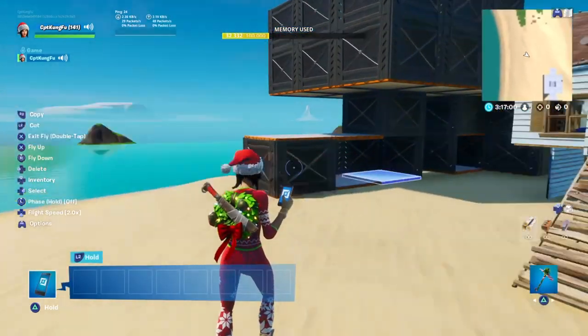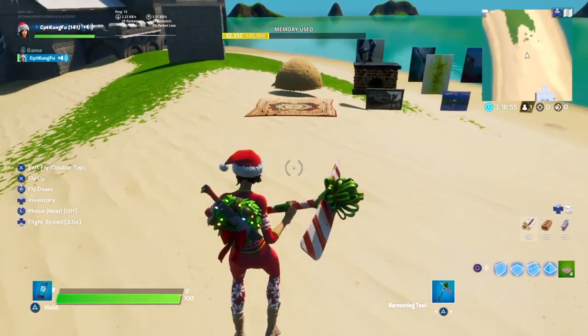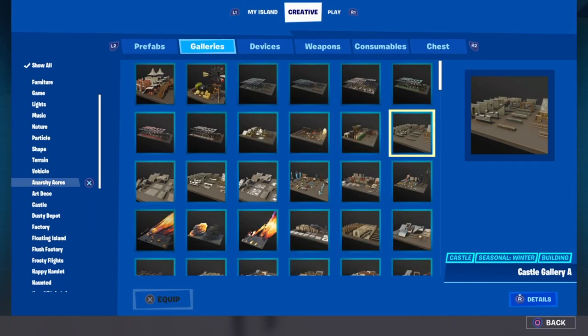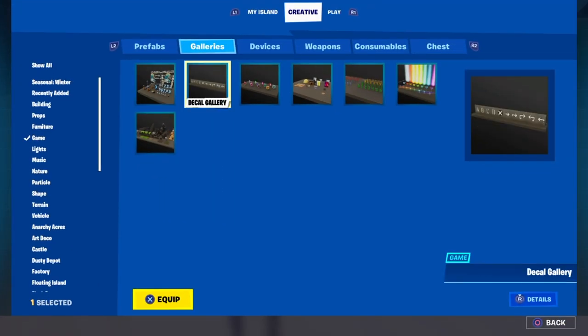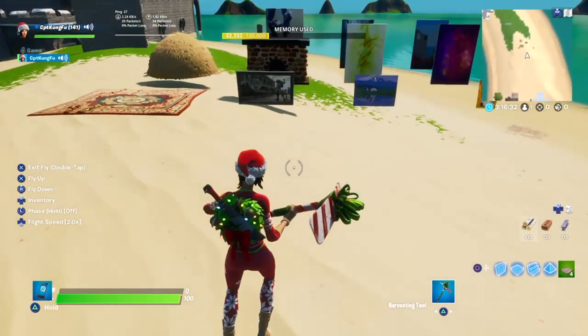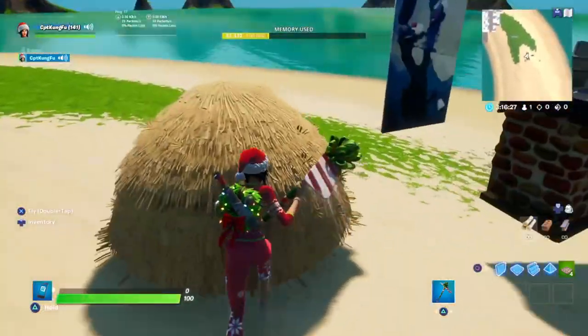Now I'll get more in depth with this tutorial. You have to open your creative menu and go to galleries this time. Choose the game gallery, which is close to the top. From there, you want to find the no collision gallery — right here. No collision. This is very important. When you throw it down, it'll give you this set of pieces, and what no collision means is that you can walk through all of them.